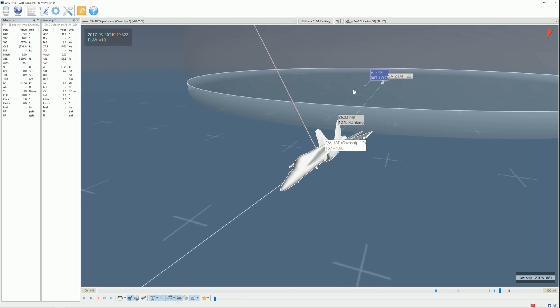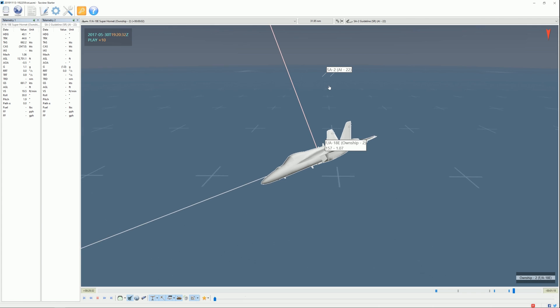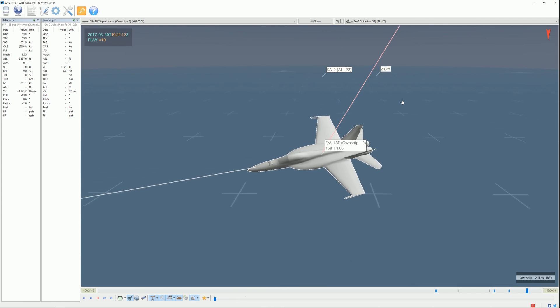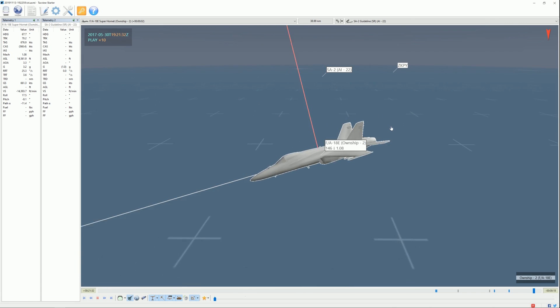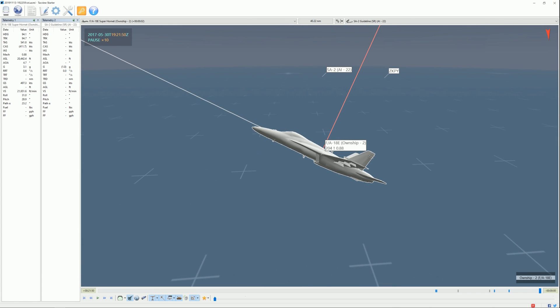It actually looks like the SA-2 shot down one of the SLAM-ERs, but it didn't get the other one and it eliminated the target — pretty cool. It'd be cool if DCS adds the same feature. Can't wait for the SLAM-ER. Thanks for watching, bye.